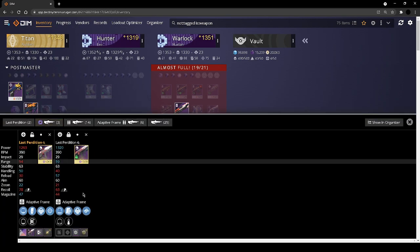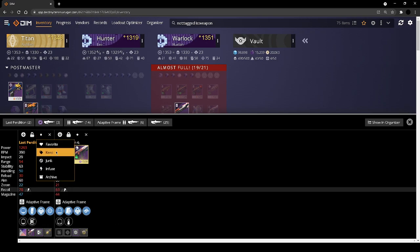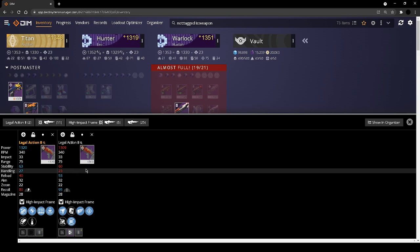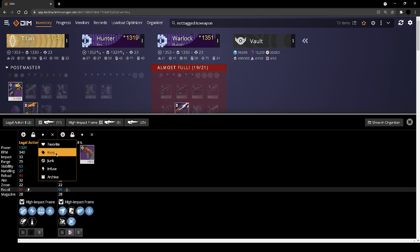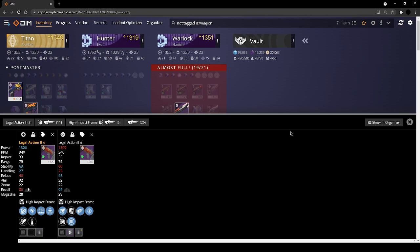Last Perdition — I love this weapon. I almost love snapshot outlaw more than I like kill clip outlaw, but we're keeping vault because I just love this weapon. Legal Action II — surplus wellspring go hand in hand; it's a nice combination. This does also suffer from poor handling, but killing wind rampage is really going to help this weapon, so we're keeping that one as well.